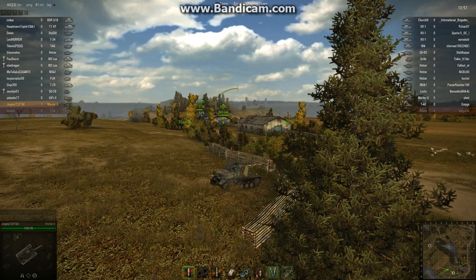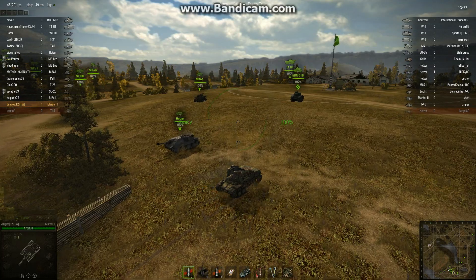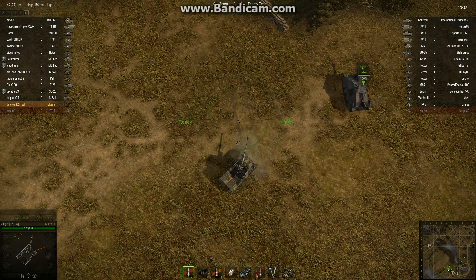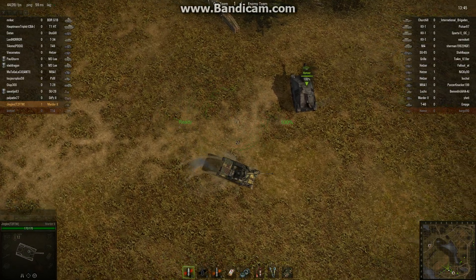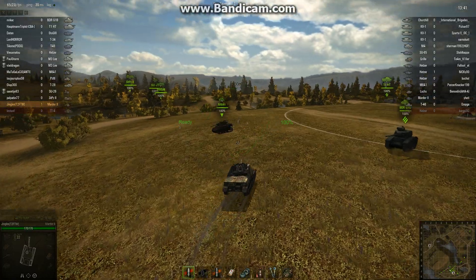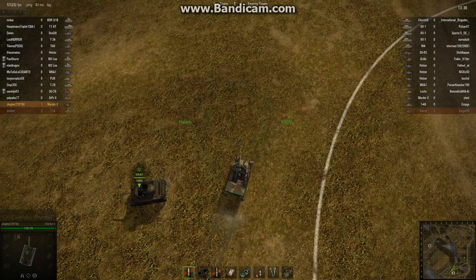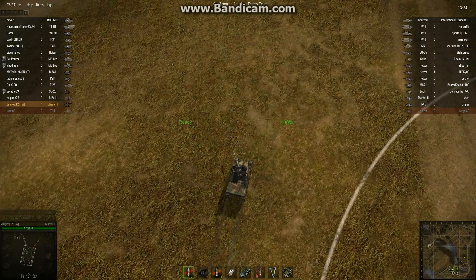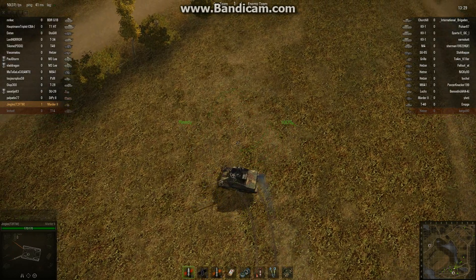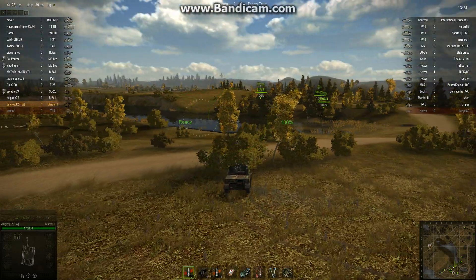The Marder has reasonable mobility. It's paper for armour — I think it's only 15mm. Even in the real thing it was barely enough to protect the crew from small arms fire. But have a look at the traverse of the gun — that is exceptional. Most tank destroyers have a very limited forward firing arc and often have to reposition by moving the hull to get a shot on target. Not so with the Marder. The traverse of that gun is just obscene — I think it's 45 degrees, maybe even as much as 60 degrees. It's got a huge frontal cone that it can cover.